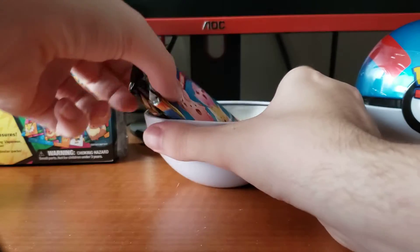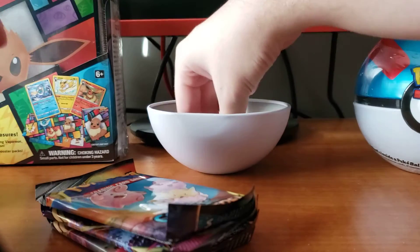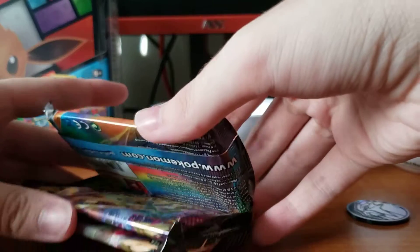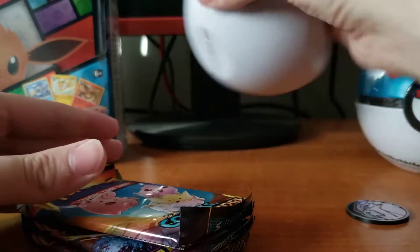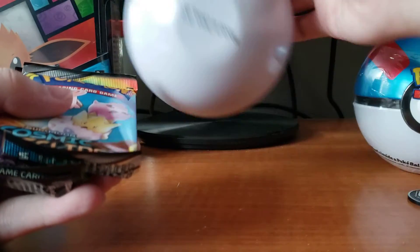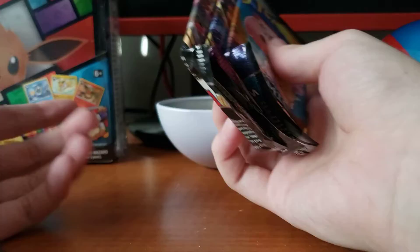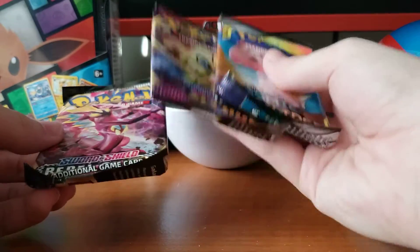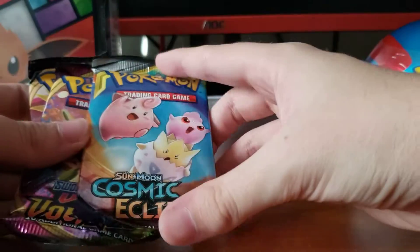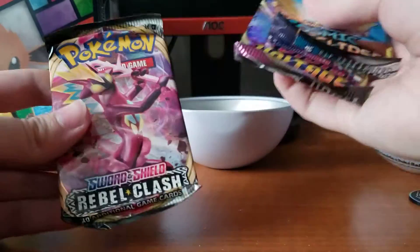Oh my god, what the heck? These are the old tins. Did I get a D-21 or something? Because I watched Vivian's Collectibles and it said C-21 — it was like Rebel Clash, Sword and Shield Base Set, and Darkness Ablaze. Now I'm getting Cosmic Eclipse, Vivid Voltage, and Rebel Clash. What the heck?